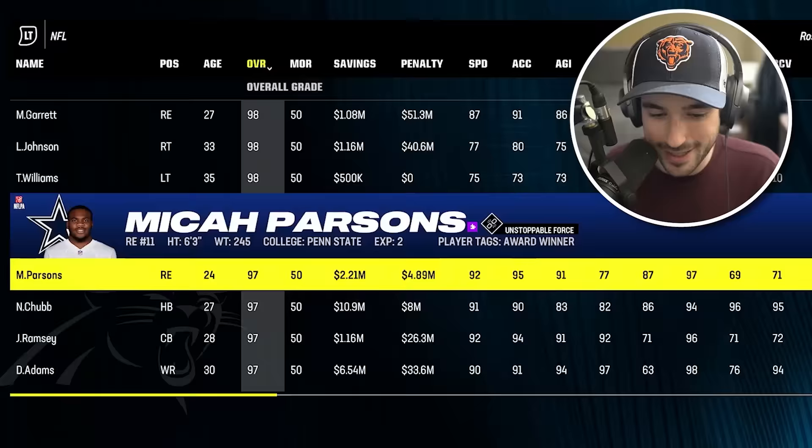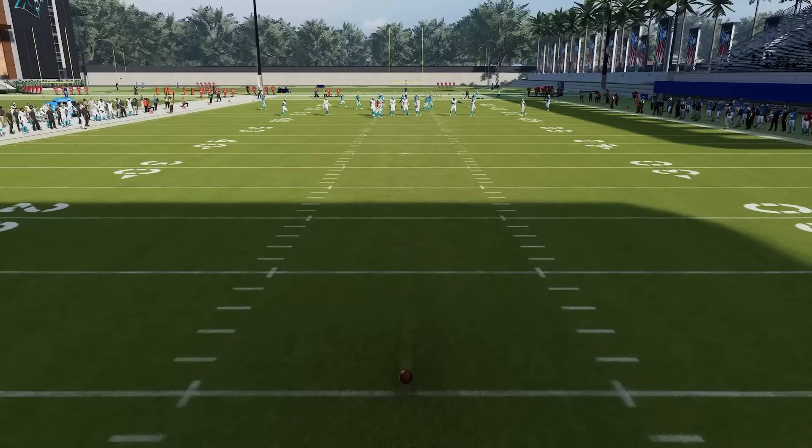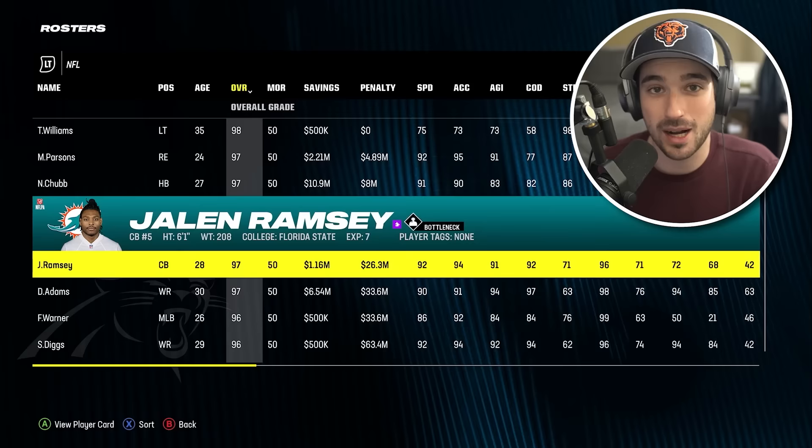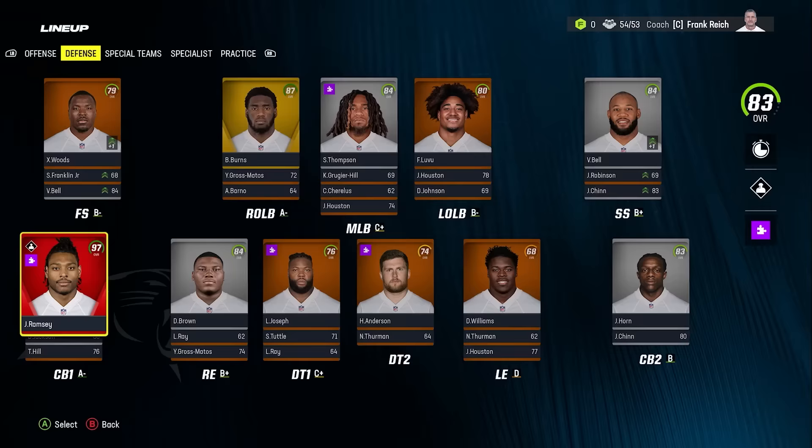We get a 97 overall player. We've got Micah Parsons, Nick Chubb, Jalen Ramsey, or Devontae Adams. I'm worried about getting a receiver without much speed because when we need to do a 90-yard touchdown, I need speed on whatever receiver I'm throwing to. So I'm going to go with Jalen Ramsey — the best cornerback in the NFL. The team's coming together, but these are the easy touchdowns. It's only going to get harder.